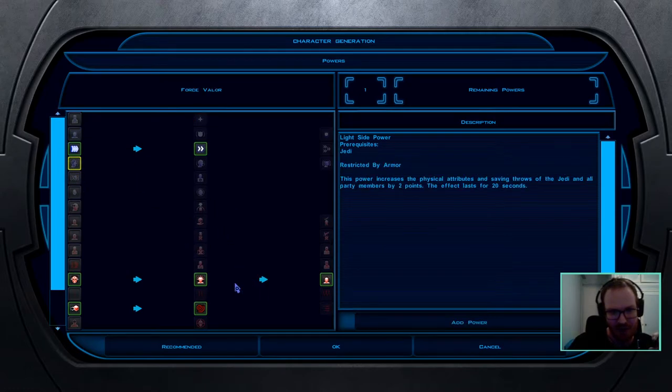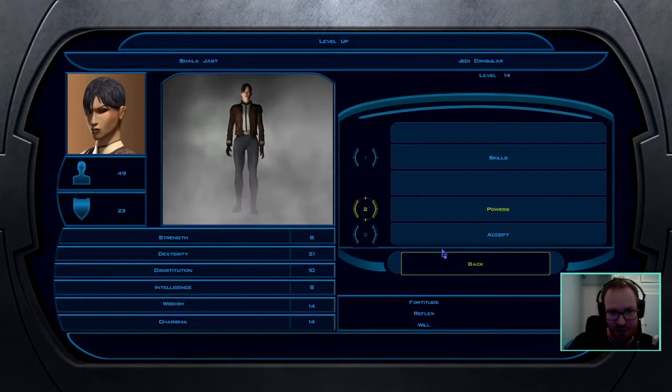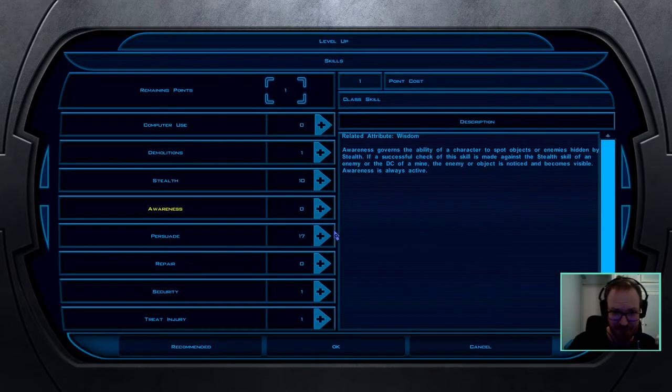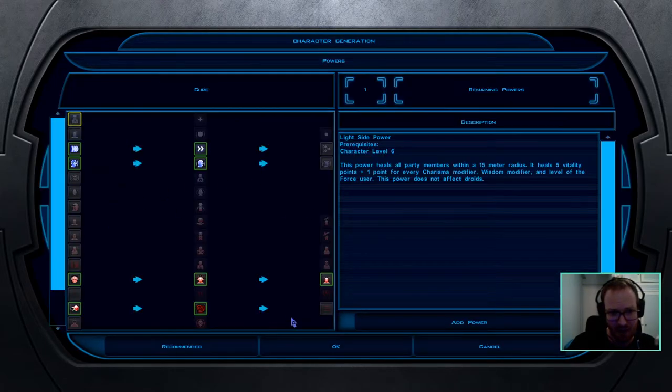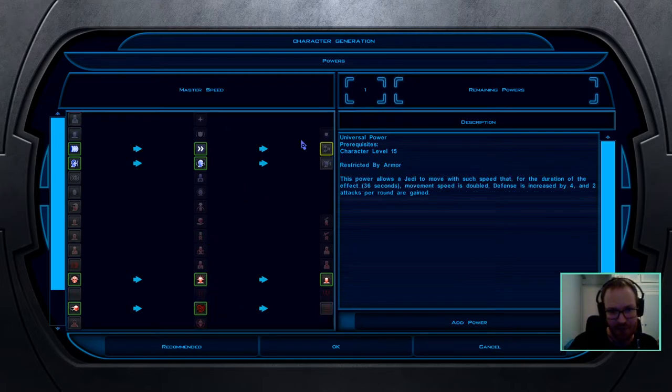For a solo run you're somewhat force-power-starved so be selective. Definitely take the Knight Valor and Master Valor line — it's a very important buff that scales all attributes, plus five to all attributes is amazing. No matter what run you're doing, take that. Also note that if you take Force Wave, you'll lose the ability to cast Force Whirlwind — if you were happy with a tier two power, don't take the third tier because it disables that spell.